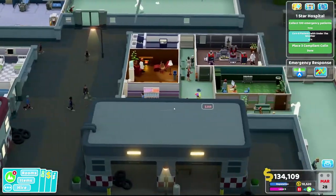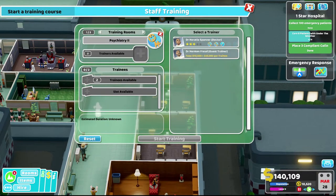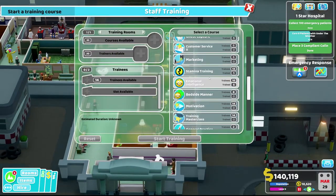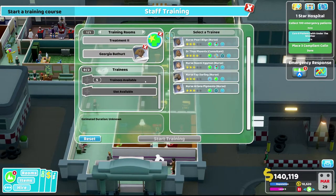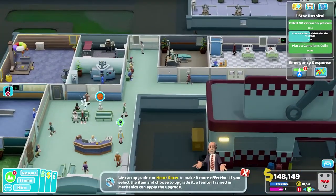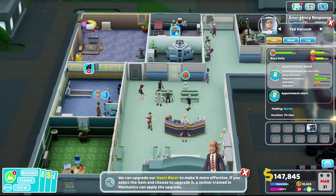We need to get our people trained up. Let's see who needs training — you do. We'll have you trained by a doctor; treatment two would be a good one too, with a nurse training another nurse. That's a good start. We also need to upgrade some machines to get patients through a little faster.